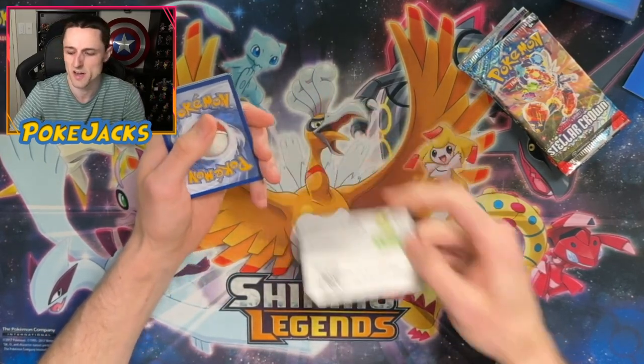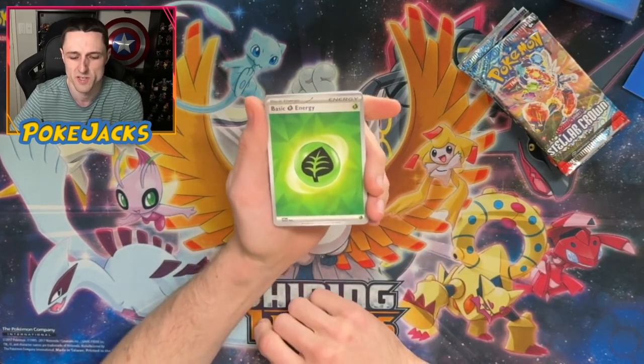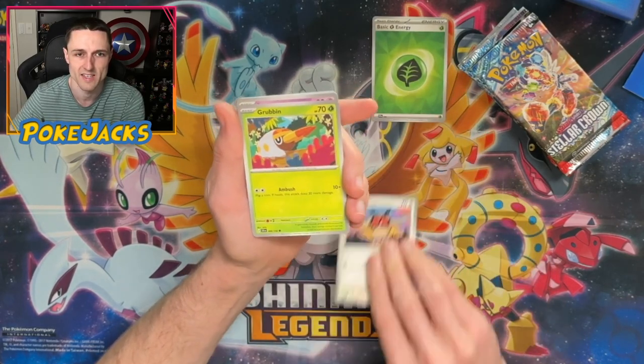If you guys use the code card, make sure that you list it down below that you've taken some of the code cards — share them around as much as you can. The energy card design has changed as well, which is pretty nice looking. I like the texture on it.